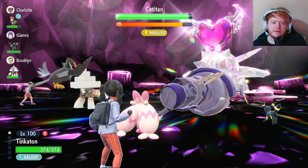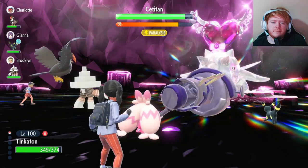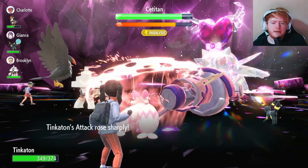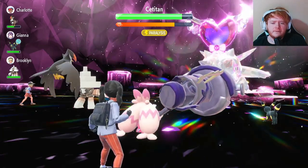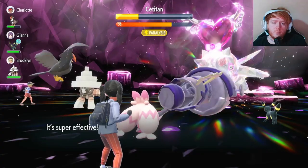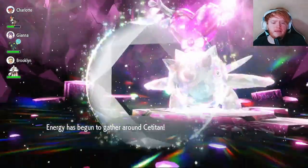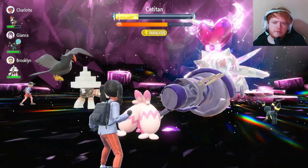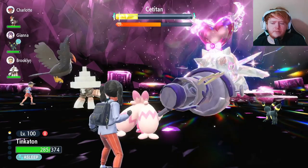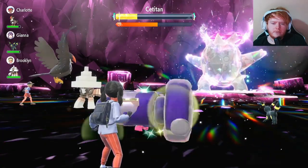The Tatsugiri is paralyzed now, so we heal up to get rid of sleep. It uses Liquidation and then Snowscape, which won't affect it since it's Fairy type. We use our third Swords Dance, putting us on max Attack. It uses Yawn again so this is our last attack anyway - let's use Gigaton Hammer. It doesn't quite one-shot - Titans have a base HP of around 170, so it's very bulky - but it does come close.